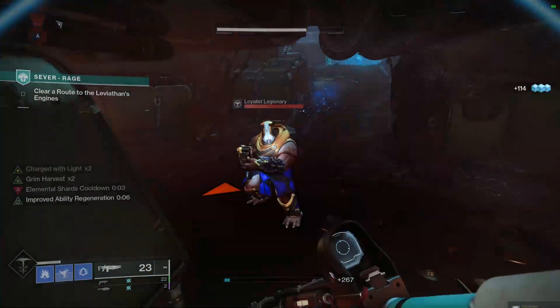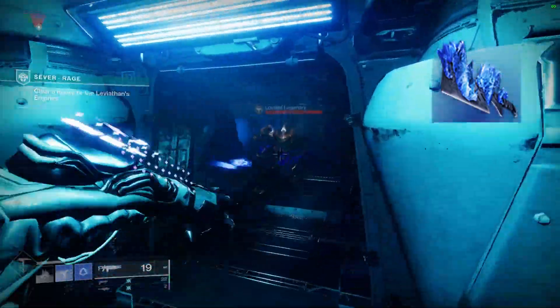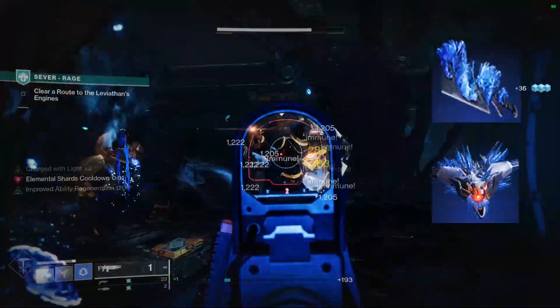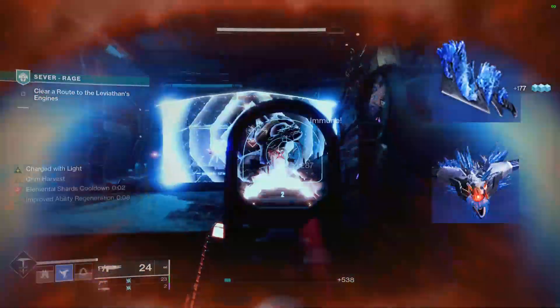Time for our aspects. We'll be using Grim Harvest to get stasis crystals off of any enemy affected by stasis — this includes being frozen or slowed. We'll also be using Touch of Winter with Glacier grenades to give us that extra crystal to explode and turn our area of explosions into a circle instead of a flat wall.